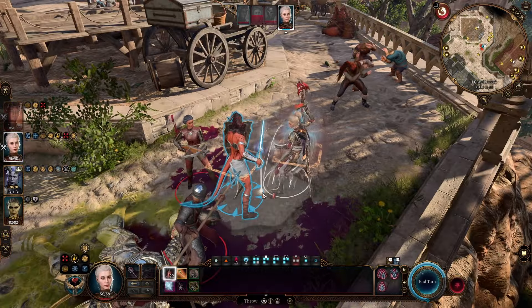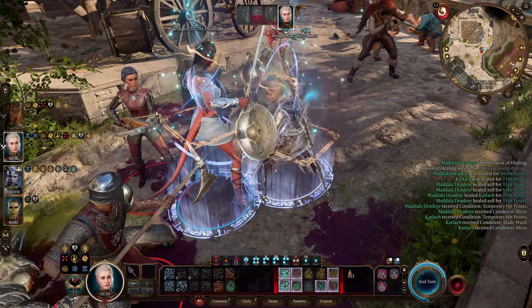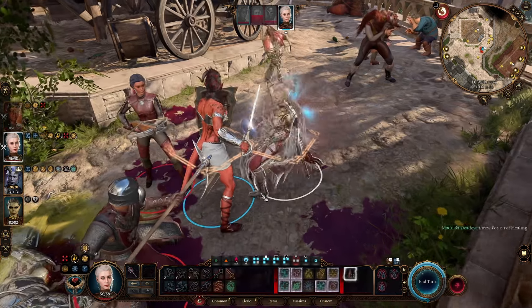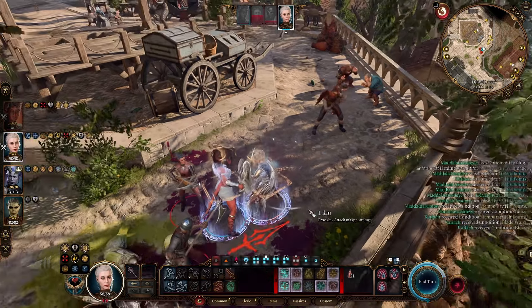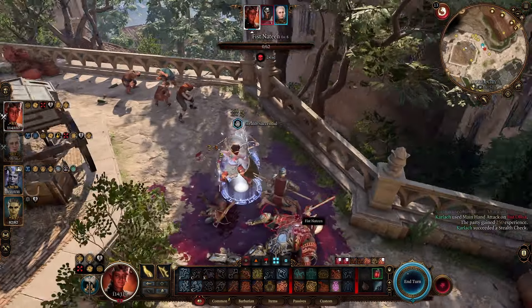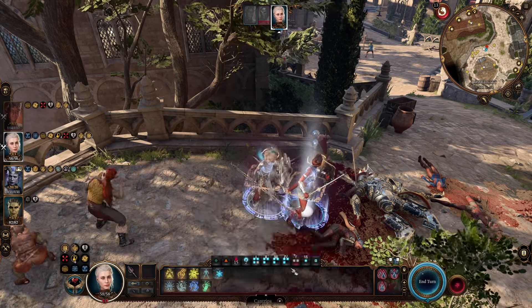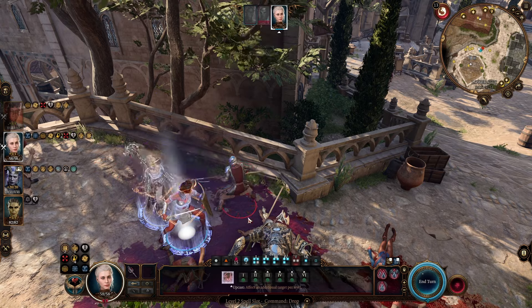You can get right up next to a party member and throw the potion between the two of you, and you will heal for an insane amount because it doubles a bunch of your bonuses — you're healing yourself and a target at the same time. A base lowest-tier health potion will heal you for 22 HP. Your party member won't heal for nearly as much, but it heals you for a lot, making you extremely difficult to deal with in combat.